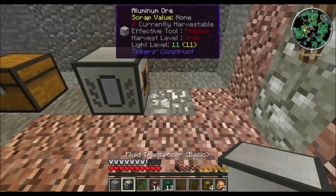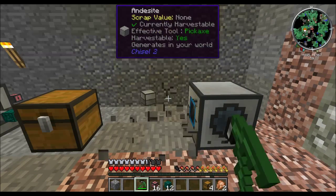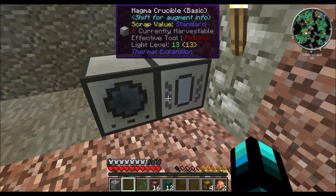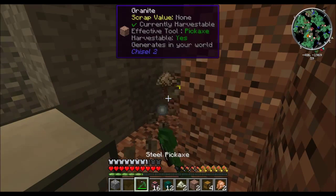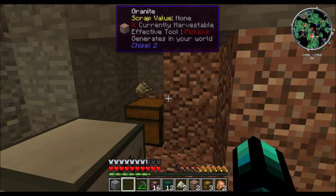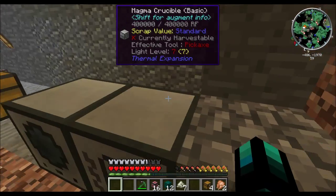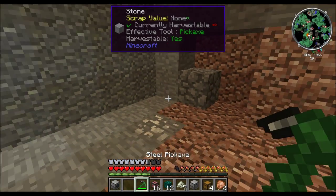Next we're going to set down the fluid transposer and the crucible. The crucible is going to liquefy stuff: redstone, resonant ender, glowstone, cryotheum, all of this. But I don't have enough room, and at first I'm going to mine the wall out but then realize I really don't want to do that because this is part of all the machines we're going to have. This gives me a chance to talk to you guys — I did not get as far in these two episodes as I wanted to. I wanted to get some more Thaumcraft stuff done but I forgot that in order to do that I had to have more scribing tools, and I didn't have another feather. I also want to get into the Ancient Warfare, however I did not have enough leather to make the stuff for it.